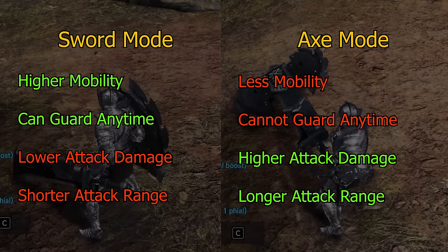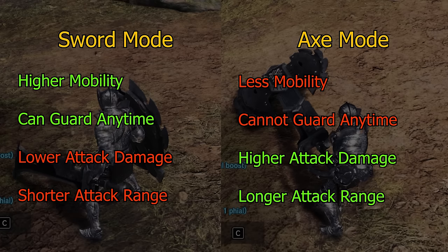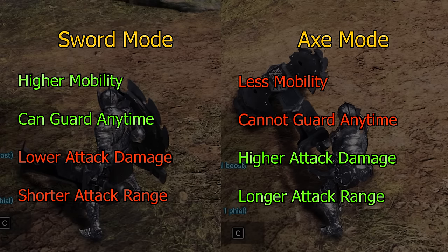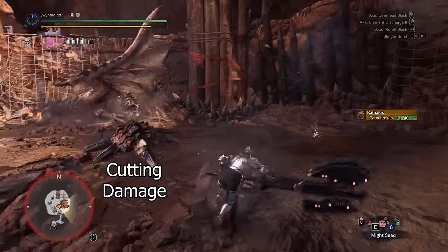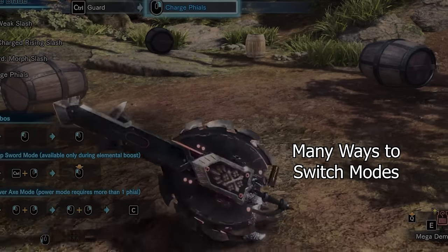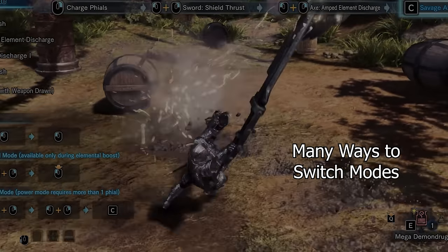In short, the sword mode has higher mobility and defensive capabilities, while the axe mode sacrifices mobility and defense for more attack range and damage. All weapon attacks in both modes will deal cutting damage. Next, let's look at how to switch between the two modes. There are multiple ways to switch between them, and many of these are integrated into the combos.